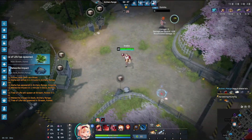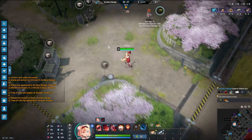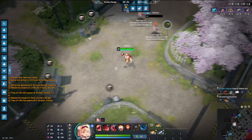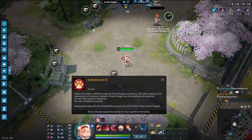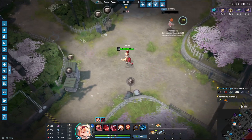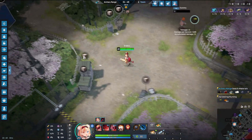Her passive is called Cat Attitude. When she enters a new area, she gains increased vision, and if she stays in that area for at least 15 seconds, she becomes empowered and her other abilities are empowered as well. In human form she benefits from 15% cooldown reduction, and in cat form she benefits from 18 defenses — a pretty decent buff, since in human form she's ranged and can use the CDR, while in cat form she's melee and needs the defenses.